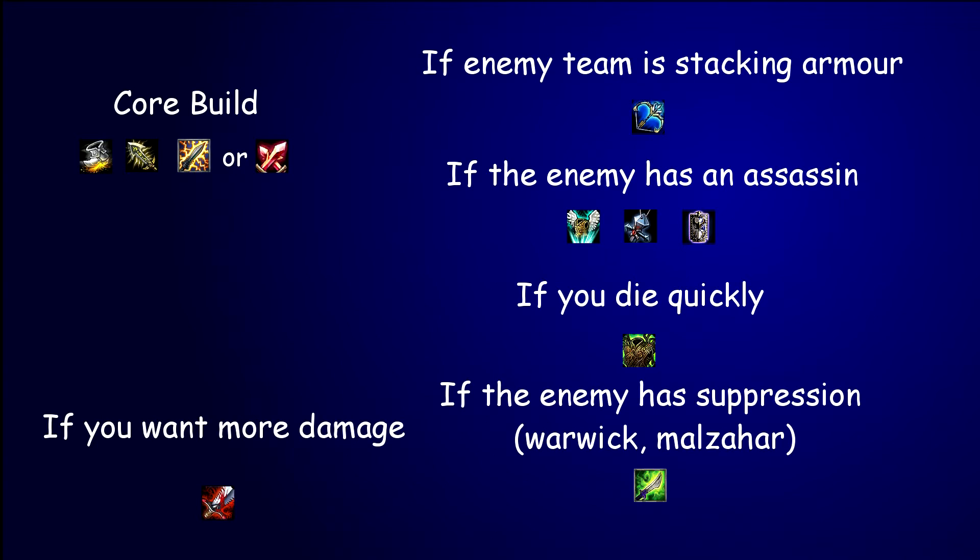For the item build, the main priority for any marksman is to get as much damage as possible while staying alive. Infinity Edge is a big deal for Ashe. You'll want Berserker's Greaves and either Static Shiv or Phantom Dancer — Phantom Dancer scales much better into late game, but Static Shiv gives a better early game boost. Once you've sorted the core build, look at what the enemy is building: Last Whisper is a standard pick if they've got lots of armour, and Guardian Angel is good if there's an assassin, as it has both armour and magic resist.